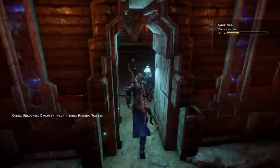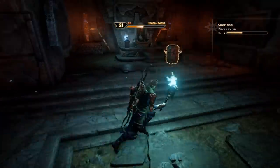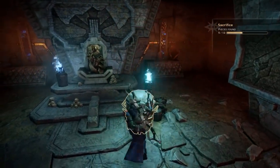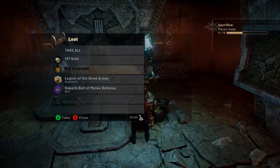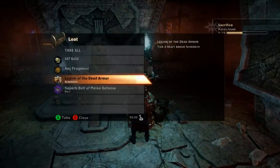Head inside — there's another mosaic piece on your left, don't forget to grab that. Head up to the chest and inside you will find your Legion of the Dead armor schematic. Hope that helped, thanks for watching, take care.